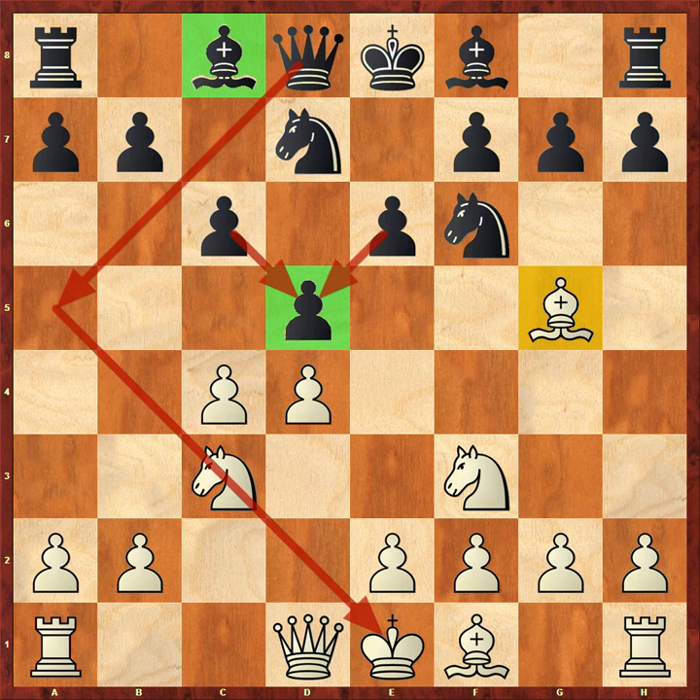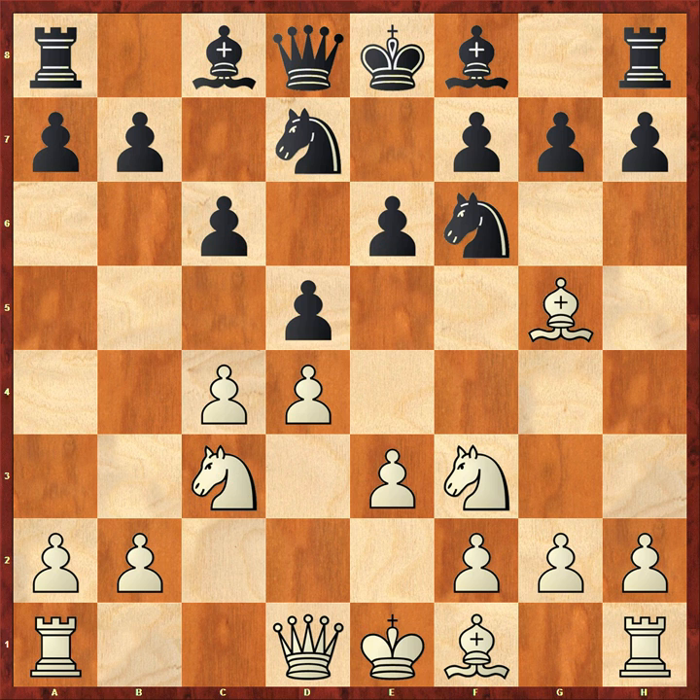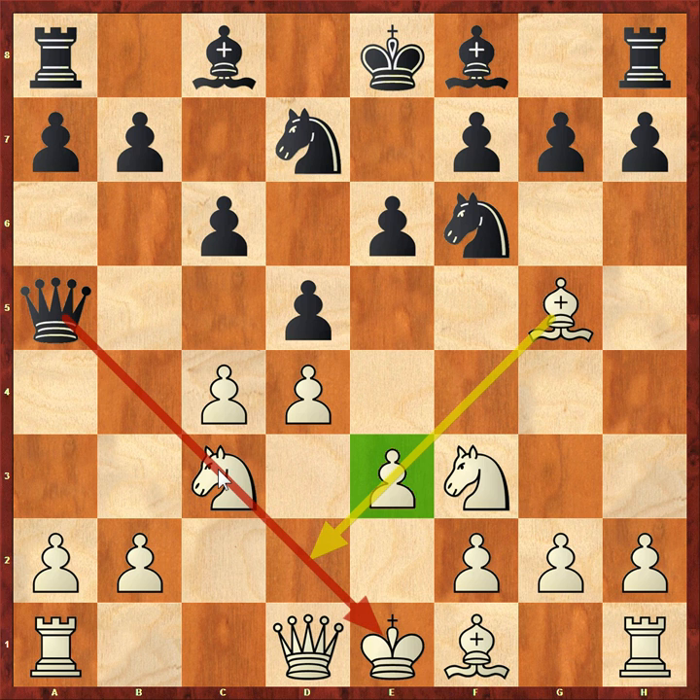So white can't try and win the pawn on D5 there. Instead he played E3. Here we see the idea of the Cambridge Springs - Queen A5. It's especially important that the pawn is on E3 because now the bishop on G5 cannot retreat and help out on that diagonal. There's going to be a lot of pressure on this knight. Black could step up pressure by bringing the knight to E4, which is the key idea, and also bringing the bishop to B4 - pinning the knight again. Three pieces will be attacking that knight on C3.